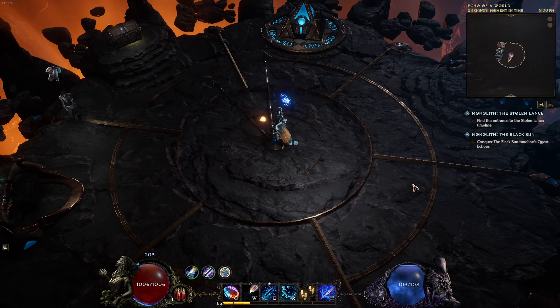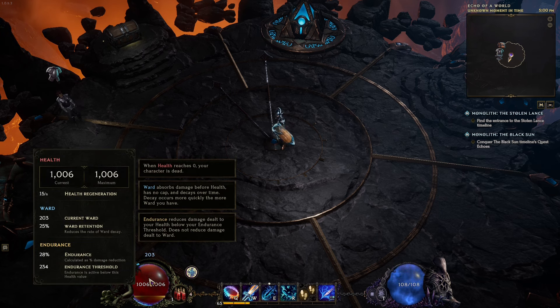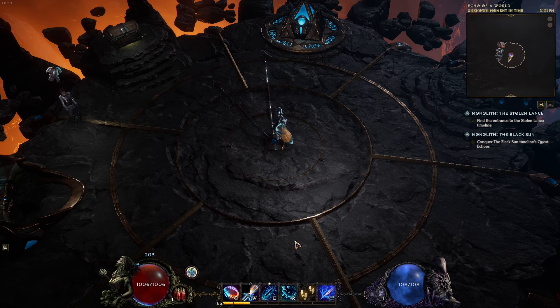It's good at clearing maps especially when there are a lot of mobs — very easy to cut through them and shatter them into pieces. The amount of defensive layers I'm running with at the moment is still really good. I don't have crazy ward generation and retention, but add on top of that some physical resistance, a bunch of armor, and a bit of block chance using the shield, and I don't have to worry about surviving that often.